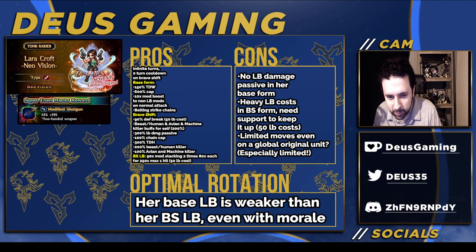200% beast and human killer, 100% avian and machine killer — decent. Her Braveshift Lone Burst is a 90x mod, stacking 2x — 8x each — for a 250x max, one hit, at a 50 Lone Burst cost.